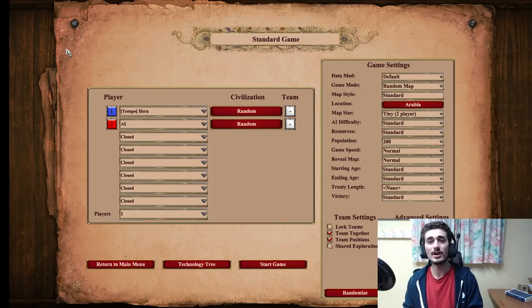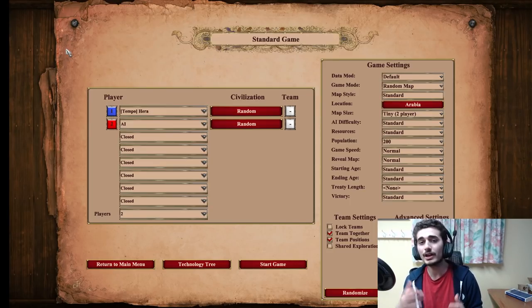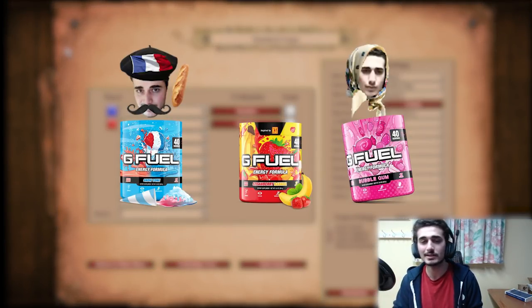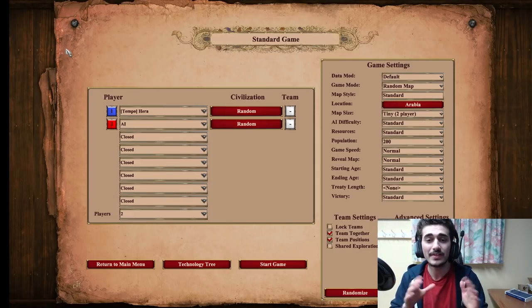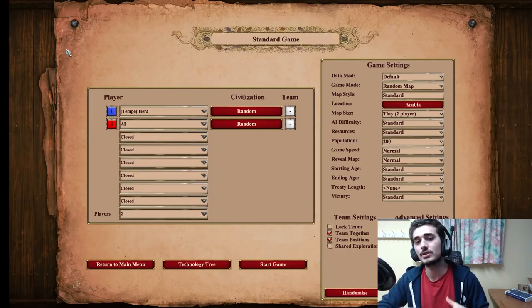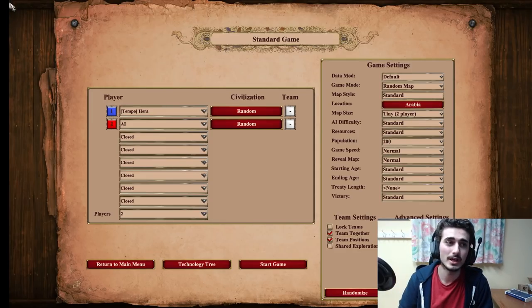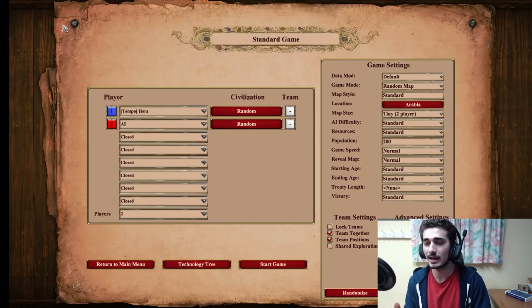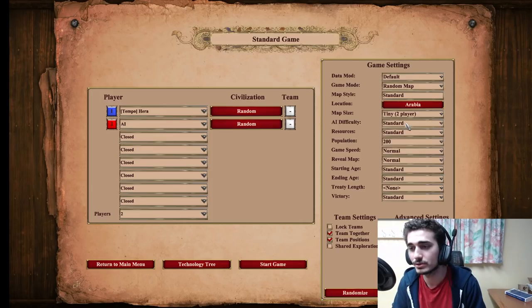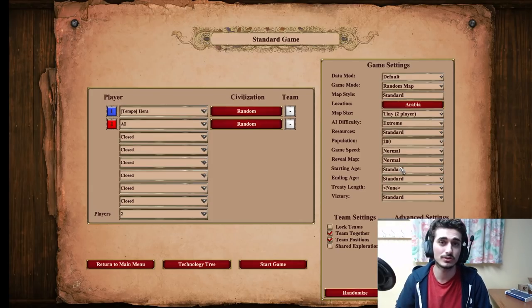I've done this once in the past a few months ago but it's a bit outdated now. You guys want fresh content, and I know you guys are still struggling with the AI. The other reason you're not doing well is because you guys aren't using build orders, and that brings me to the main point of the video: using build orders to take on the extreme AI.